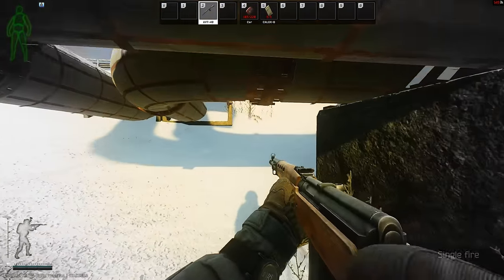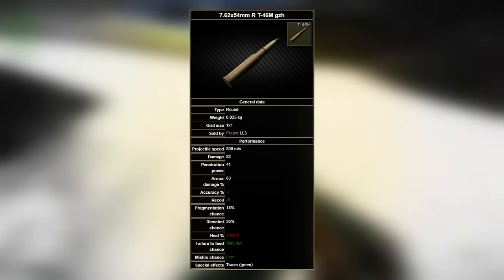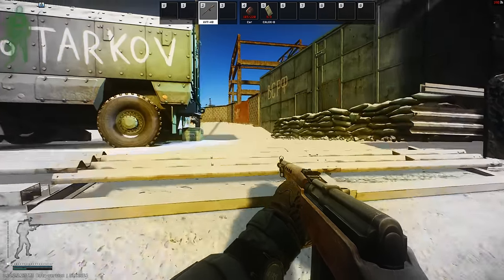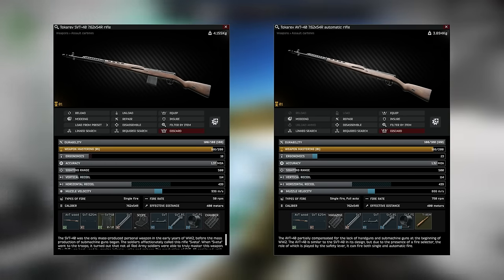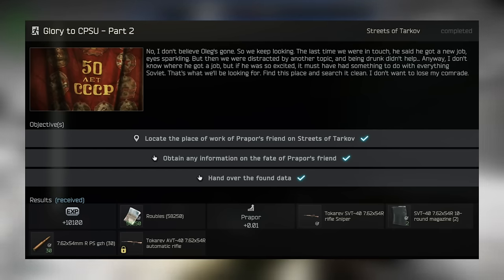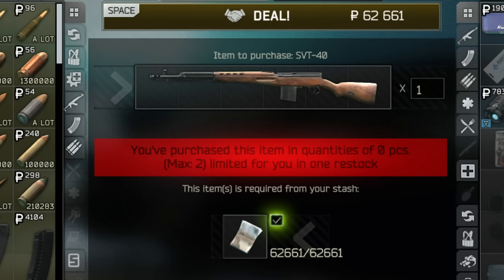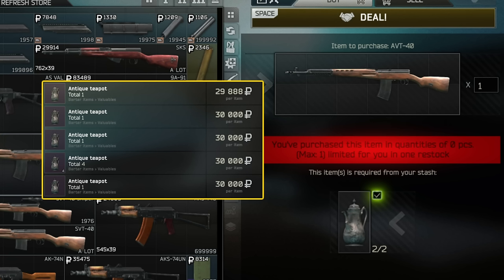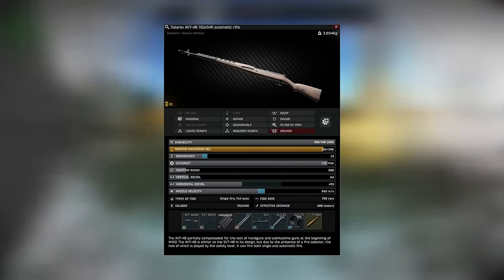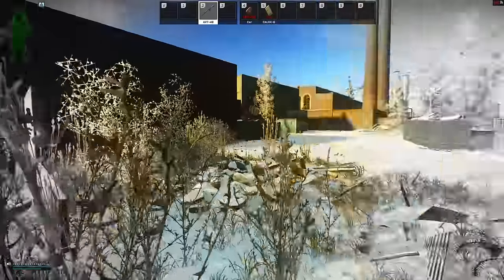The best rounds to shoot at this stage of the game will be sniper rounds. T46M is the best budget option, unlocked right away at Prapor 3 with no quest lock. The gun we're going to be using is the SVT and AVT. The SVT is not locked behind a quest, while the AVT is locked behind a fairly early Streets quest that isn't hard to do. When it comes to cost, they're about the same — SVT can be bought with 62k rubles, while the AVT is a barter for 2 teapots, equivalent to about 60k rubles.